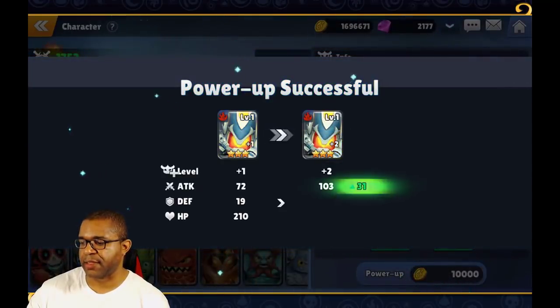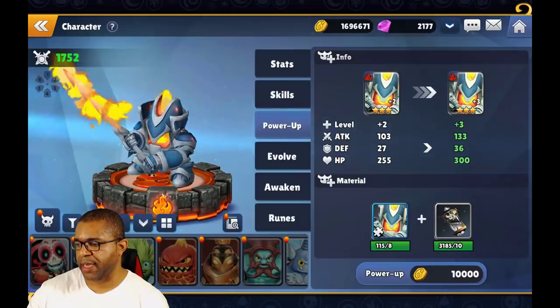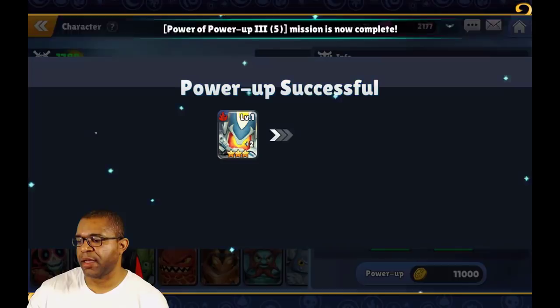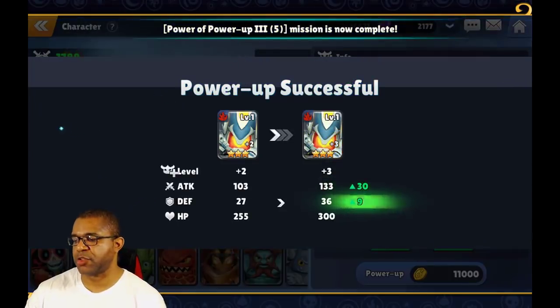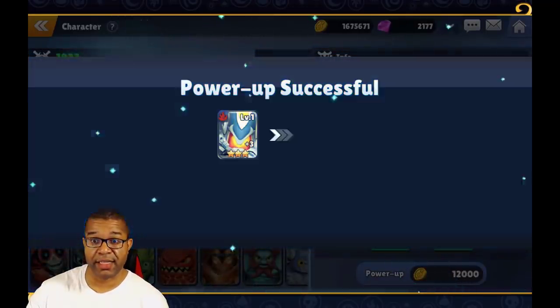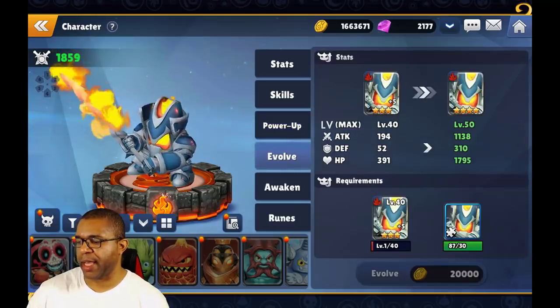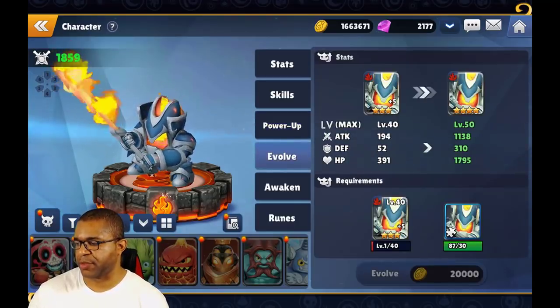Looking at the stats that improve, you can see where the bonus comes from — attack, defense, and HP. It doesn't seem like a lot, but these improvements assist us later down the road. Once we have it completely powered up, we then have the option to go ahead and evolve it, which is the next step.